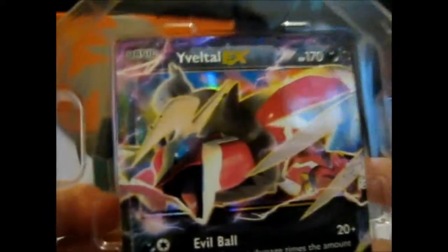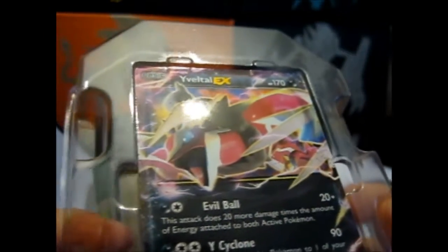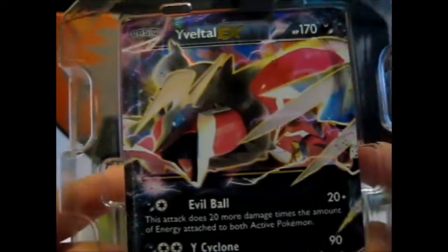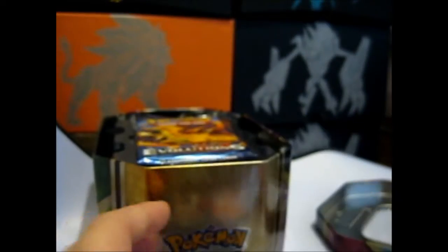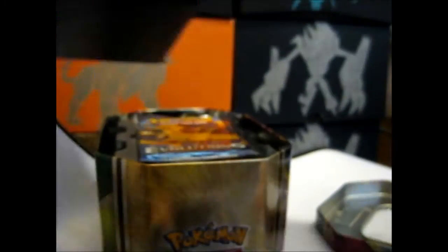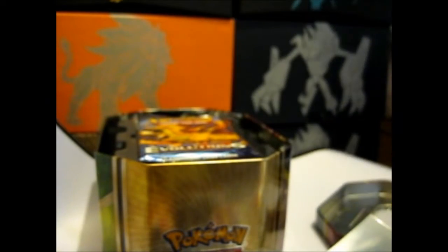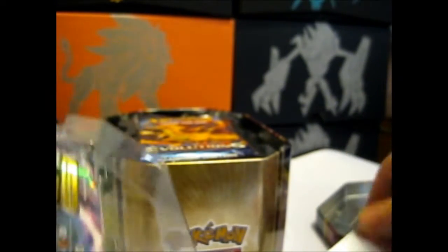This is the promo number XY150, with Evil Ball and Y-Cyclone. So let's sleeve this up first, shall we? It's shiny, since it is, in fact, a legendary. All my legendaries go into one of my shiny sleeves, because it's prettier that way.